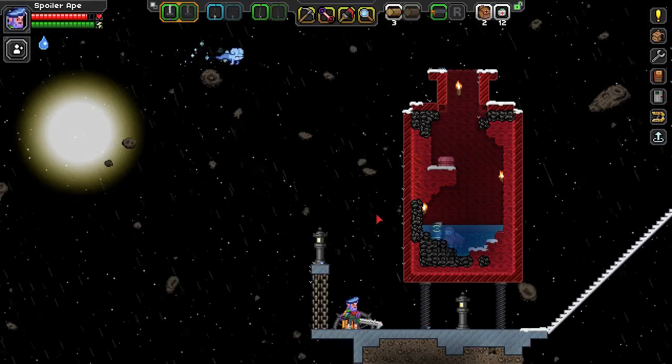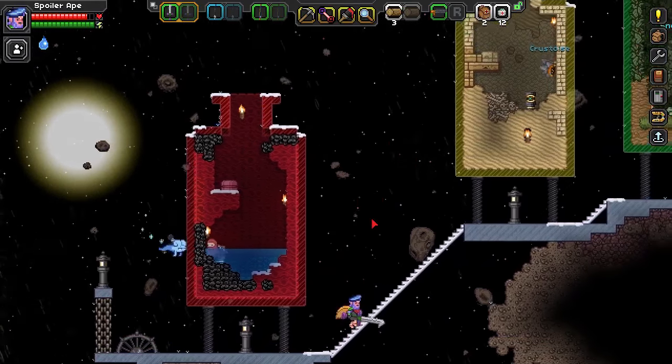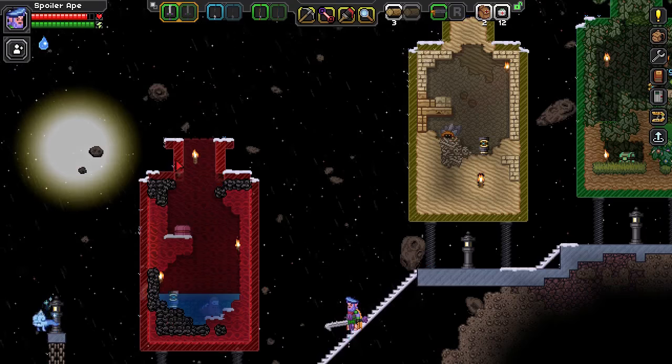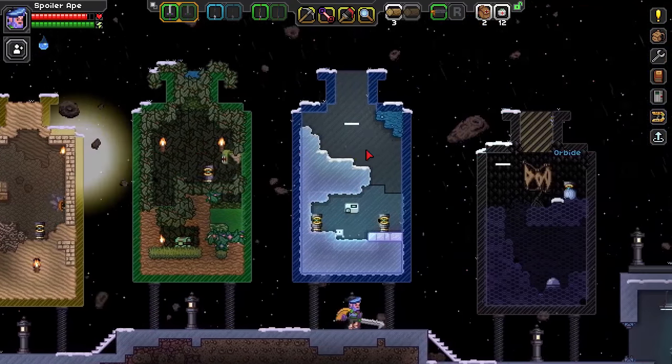Hello, welcome back to our Asteroid Base Let's Play. This is Episode 7. Last time we built a load of bottles for some artistic reason, and since then I've finished them off, adding a bit of extra colour to the bottles themselves and stuff like that, just to make it feel a little bit more finished than it did before.